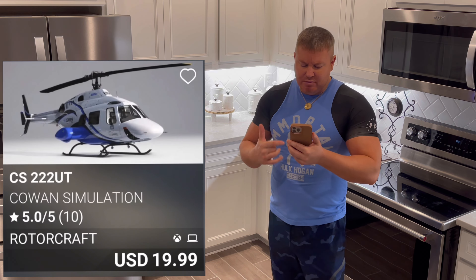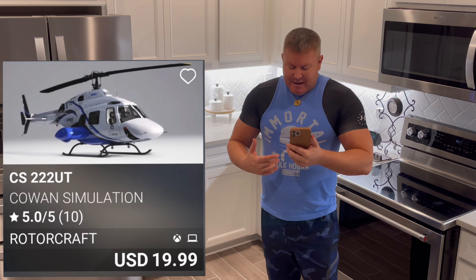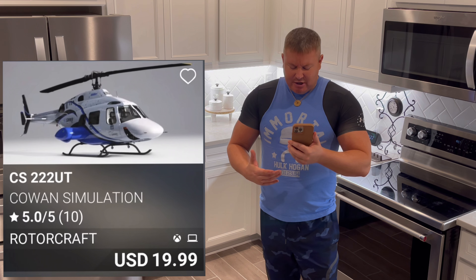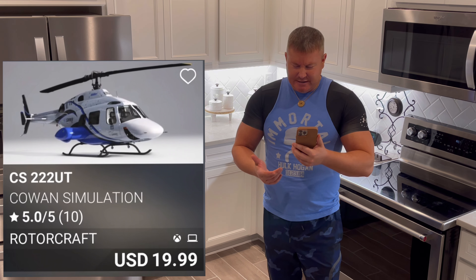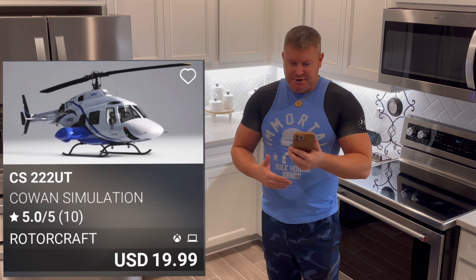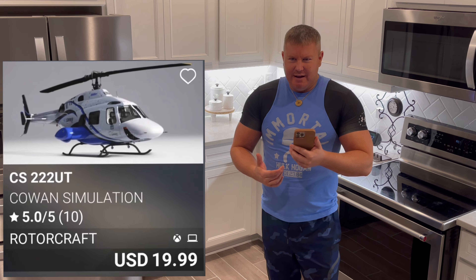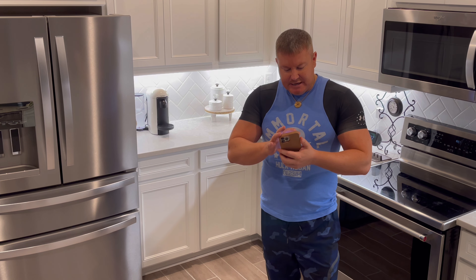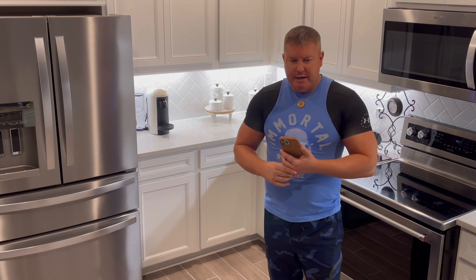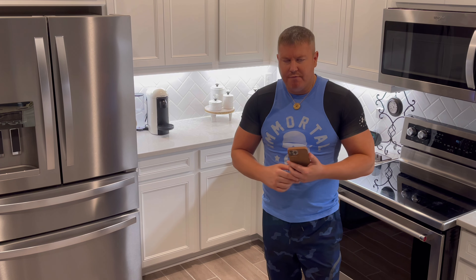Last but not least was the CS22 UT by Cowand Sim — are they charging $20? Just because it's not wheels on the bottom and it's rails, does that justify $20 extra? If that's the case, that is a joke — just make it an option. I've looked at the photos and I don't see anything different, but I could be completely wrong, so let me know about that. That's the deep dive. I made a tutorial on the Tornado, so if you bought the Tornado check out my tutorial — peace.